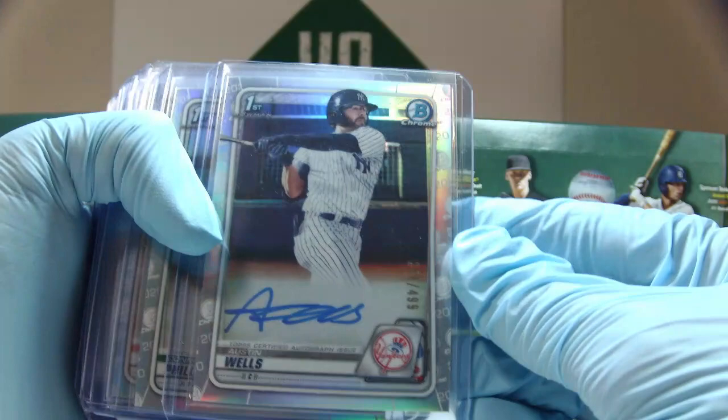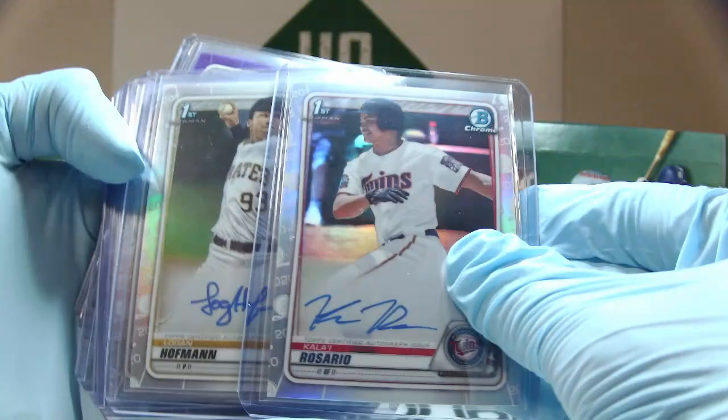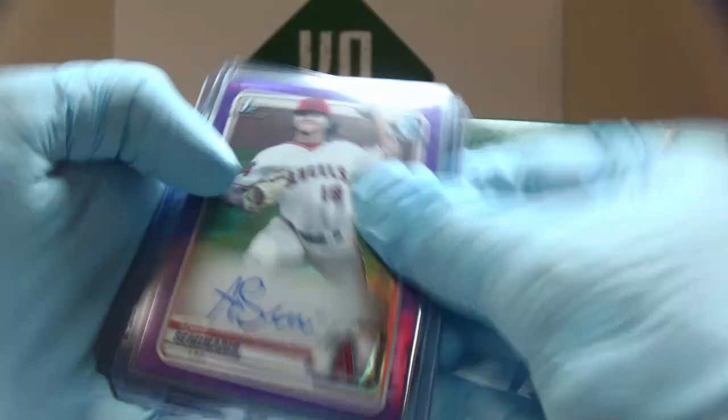Moving on to the refractors — these are numbered out of 499. We have Austin Wells, Connor Phillips, Dylan Dingler, Garrett Mitchell, Holden Powell, Isaiah Green, Justin Lang, Kalai Rosario, Logan Hoffman, Marco Raya, Nick Sweeney, Patrick Bailey, Sammy Infante, Tyler Brown.